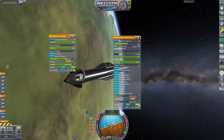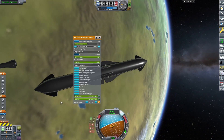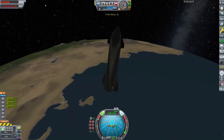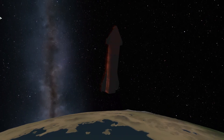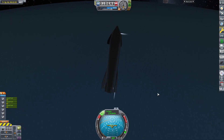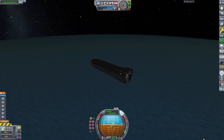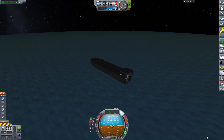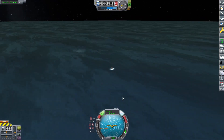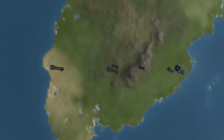Then I docked the first cargo starship to one of the tanker starships and refueled its tanks. When I launched all cargo ships and refueled them, I started orbiting and landing the tanker starships. And now we have six refueled cargo starships flying in formation, ready to head to Duna.